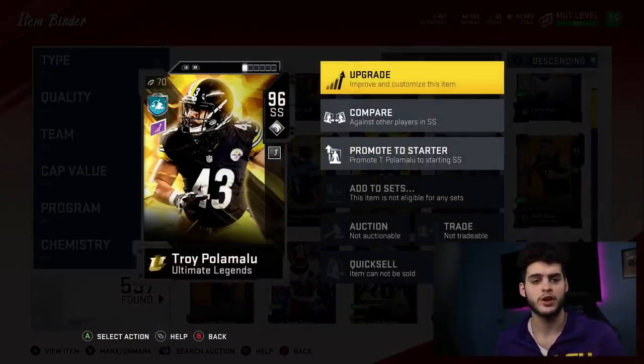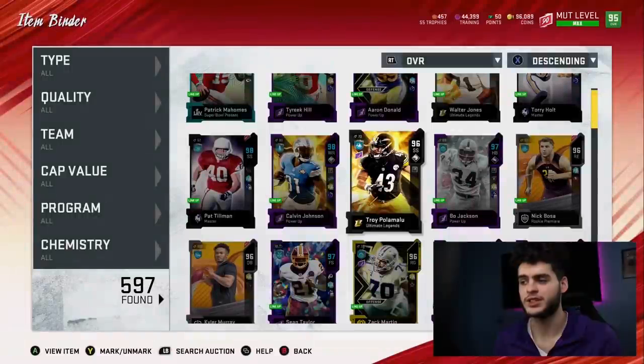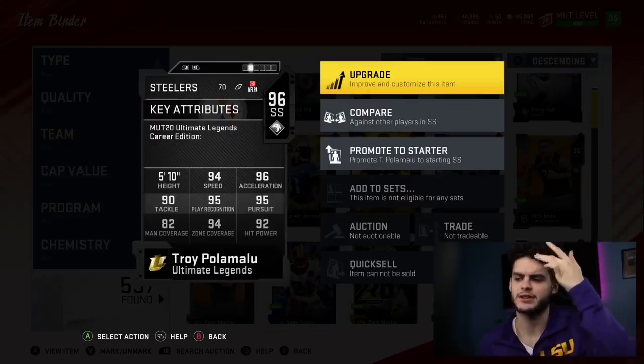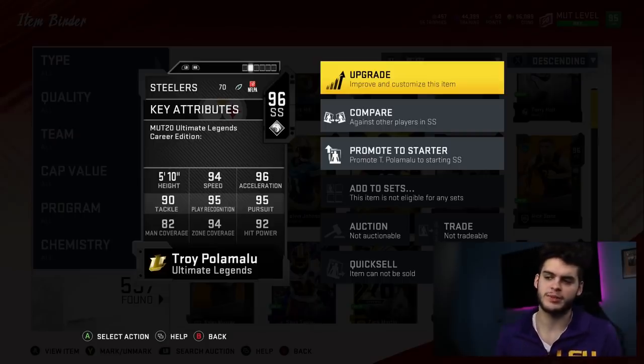We got Troy Polamalu — he still has abilities: universal coverage, zone hawk. We put universal coverage, acrobat, enforcer, and zone hawk as his X-Factor. Beast-looking card — let me show you the stats. Once he's powered up, he's gonna be the best strong safety in Madden by a landslide. He has like 98 speed powered up, 99 zone, close to 86 man, 94 hit power, 99 play recognition. This card's a monster.